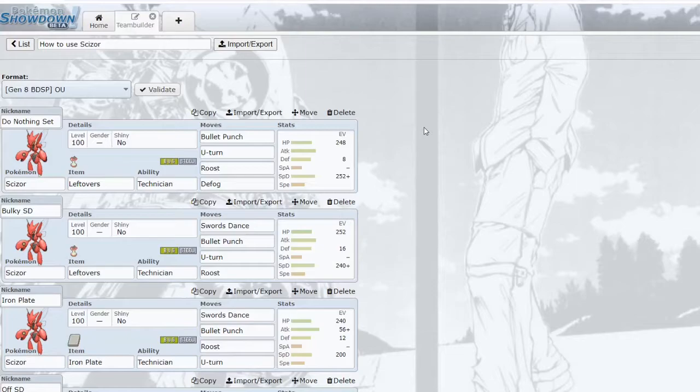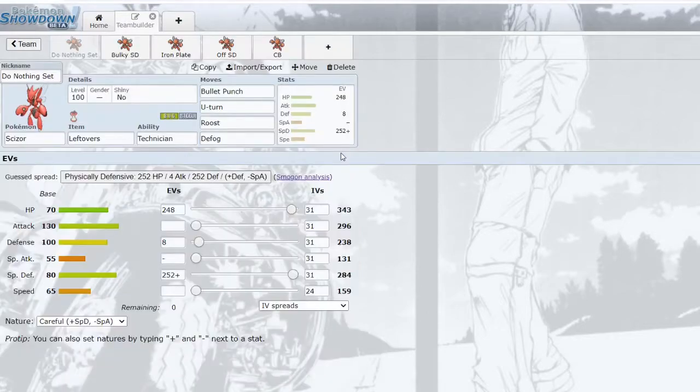In DPP you could run Choice Band, Scarf, Life Orb SD, or a bulky SD set with Leftovers. Scizor does similar things in BDSP, except it has way more defensive utility because of Defog. With Defog, Scizor is able to remove hazards for its teammates, which is very nice especially for bulky offense or balanced teams.